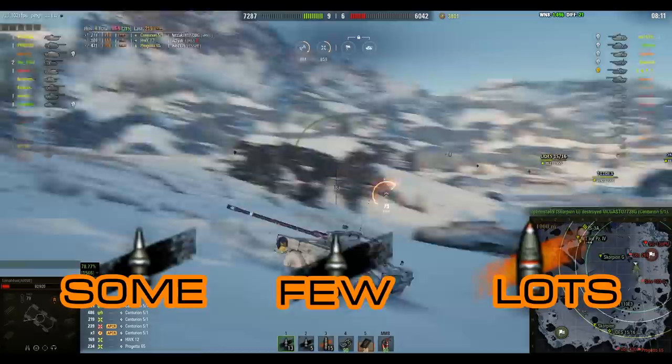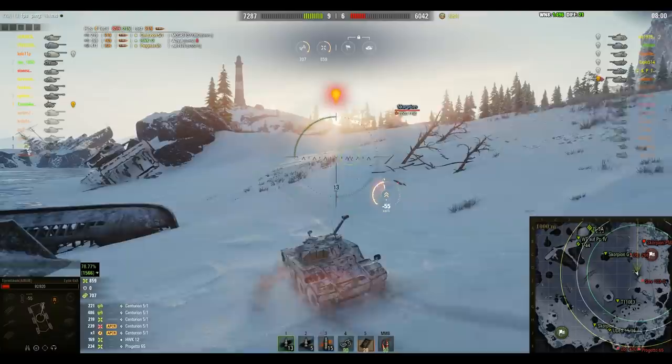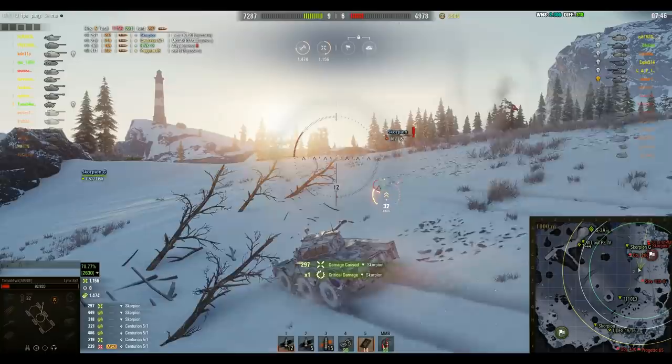Then there is the shell layout. Your HE shells have great potential against light tanks, artillery, and light armored tank destroyers. It is also usable when you get the rear of some vehicles. Therefore you select quite a lot of HE, some APCR and some skill rounds if you must penetrate. The mobility of this tank however should allow you to get better angles of attack on opponents.